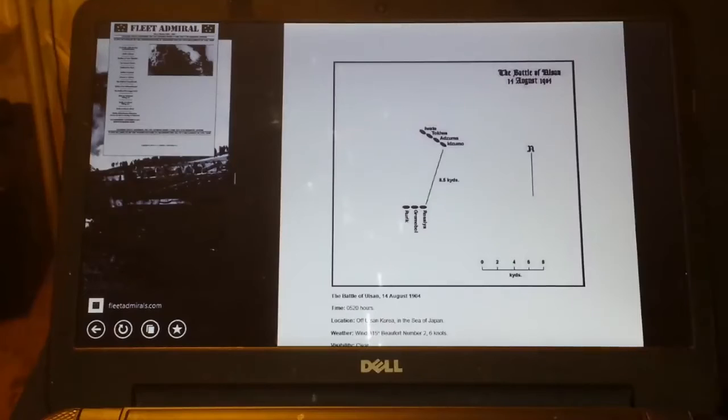Okay folks, I'm back again. This time I'm going to do a short video that shows what I'm going to be doing for my next battle rep here on YouTube. This is going to be a naval battle using the Fleet Admiral rules, which I'm very fond of. Right now I'm on their webpage looking at one of the first scenarios — this one's for the Russo-Japanese War. I believe it's called the Battle of Olsan, October 14th, 1904. So we're talking about dreadnoughts here, folks.